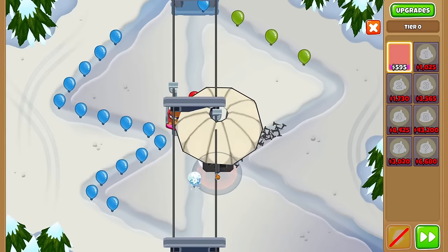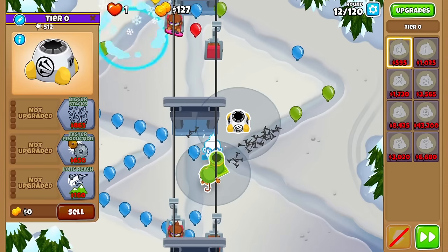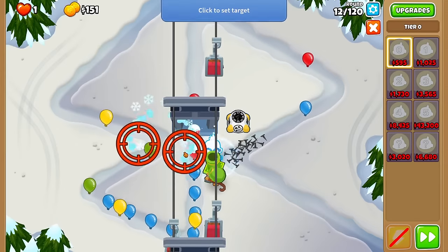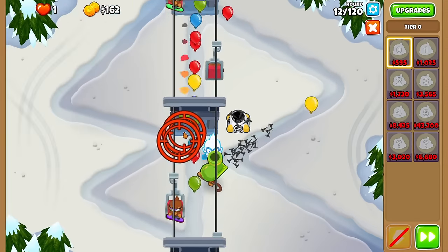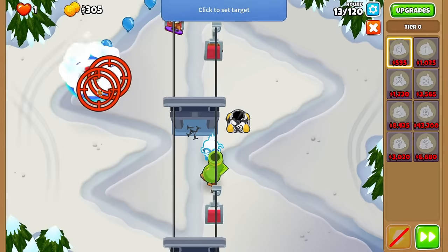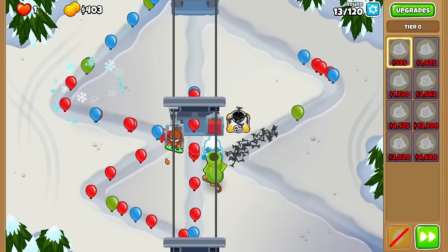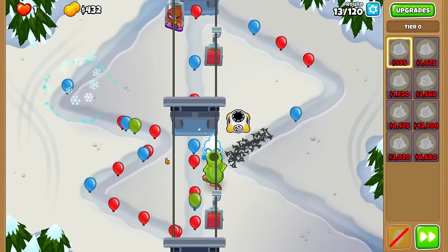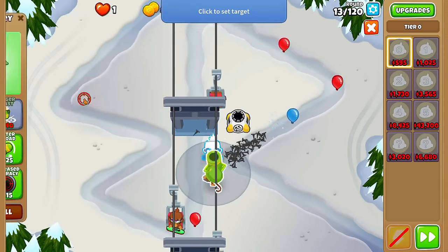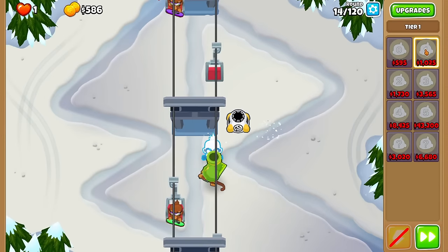I'd rather not waste one of my 10 upgrades on any of these towers, so let's just survive with the 0-0-0s for now until I get an actual strong tier 0 like a heli or super monkey. These towers actually don't synergize too badly — the mortar and ice do good group damage, and the spike cracker cleans up the rest, so maybe I can hold up for a tier 1.